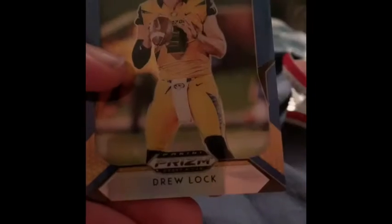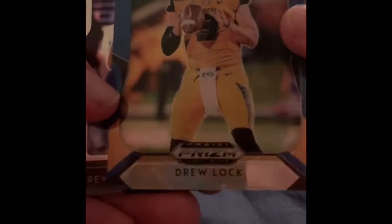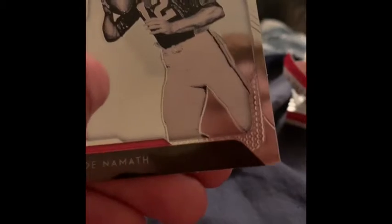Okay, so we have DeAndre Hopkins and his Clemson Drew Lock, the blue border Drew Lock, Drew Brees, and Joe Namath.